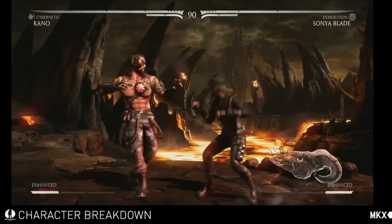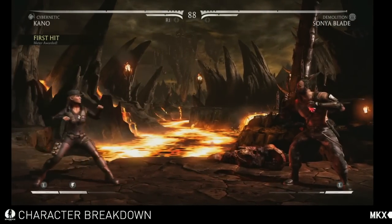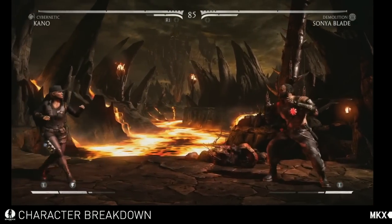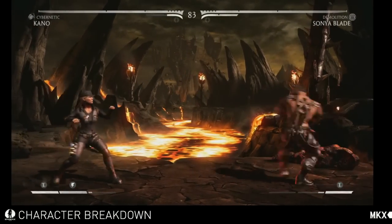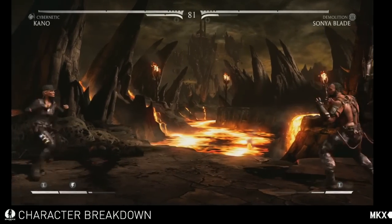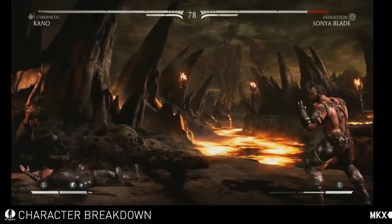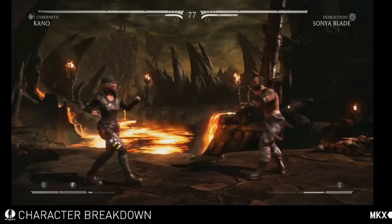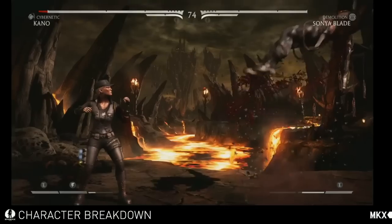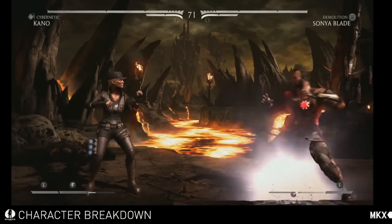So demolition variance — the cool thing about this one is you can see she's got grenades strapped to her. This variation is all about grenade management. You start out with three and you've used one already, so you do have an inventory. You can see on the leg there are two grenades — the blue spot is where one is. She has a great throw, and the cool thing about her grenades is she has two different types: a stun grenade and a frag grenade, depending on how you want to use them.